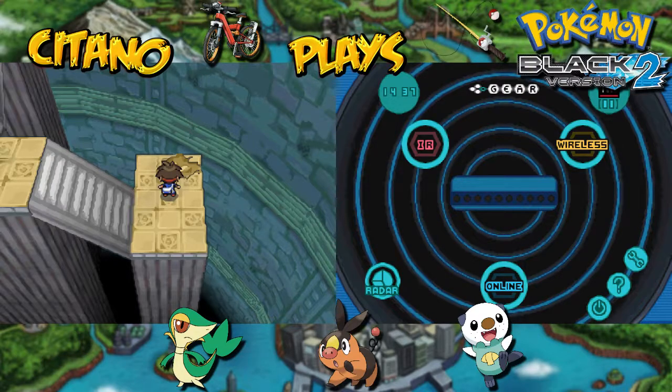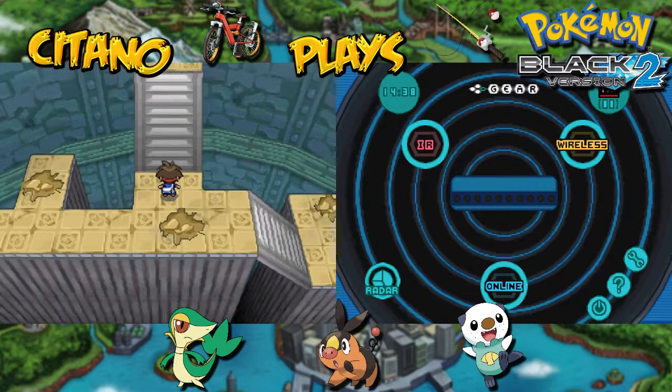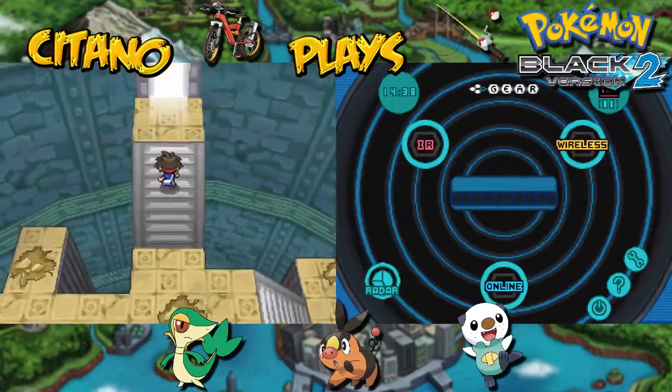With these you can empower your Legendary Pokemon from Generation 4. Dialga holds the Adamant Orb, Palkia holds the Lustrous Orb, and Giratina holds the Griseous Orb. They don't summon them, but if your Pokemon holds it, their moves will increase damage of their own type moves by 20%. Dialga is Steel and Dragon, Palkia is Water and Dragon, and Giratina is Ghost and Dragon.